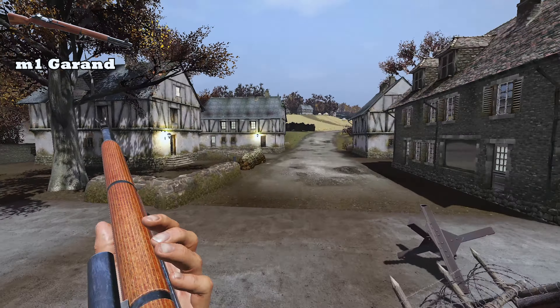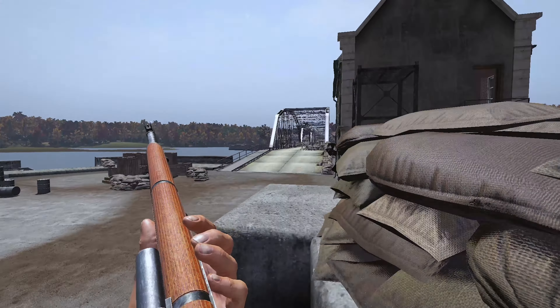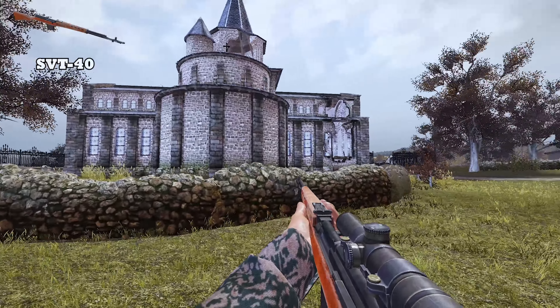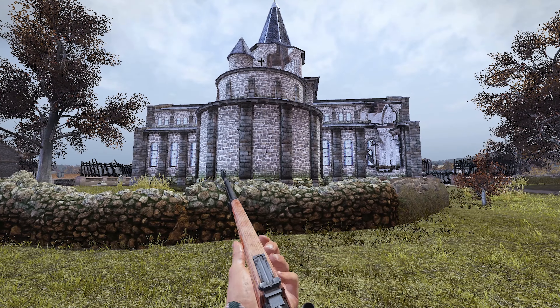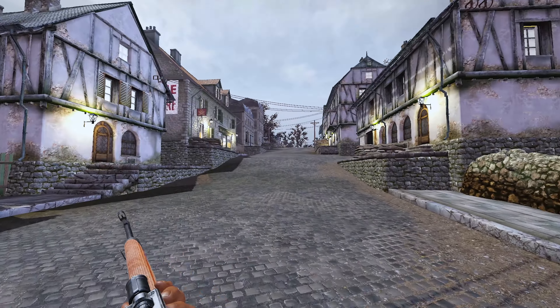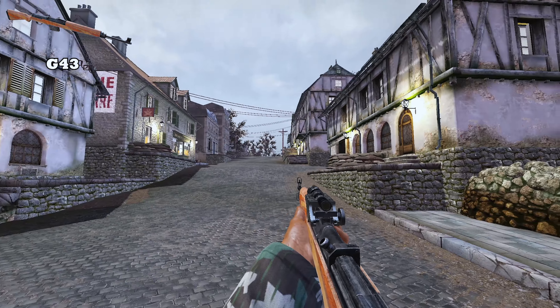Semi-automatic rifles are also getting the treatment, but in the smallest possible way. Honestly, just look at this — in some weather settings you can literally mistake these for a stock camo. So late in the battle pass, this feels a little bit out of place.